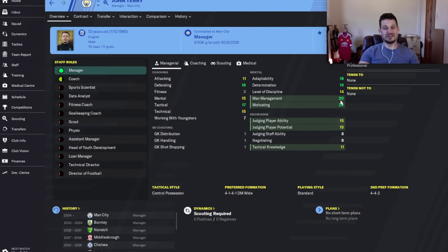Motivating and man management stats are 2020, very very good stats there from John Terry, but we're going to absolutely demolish him here at Wembley.